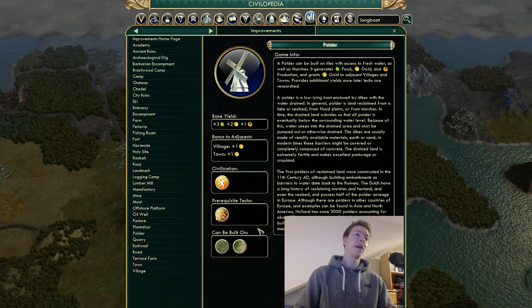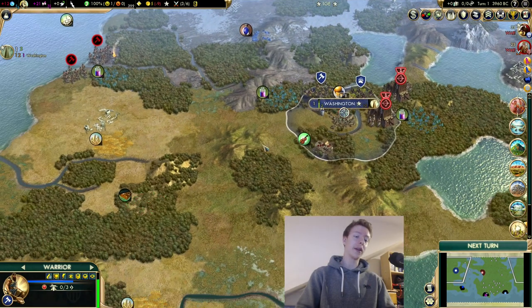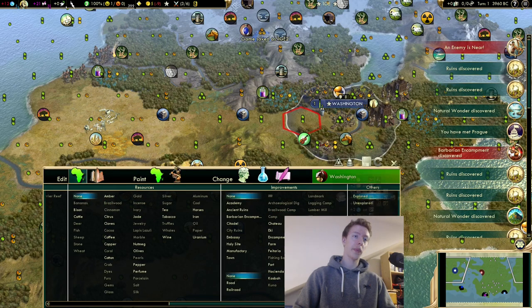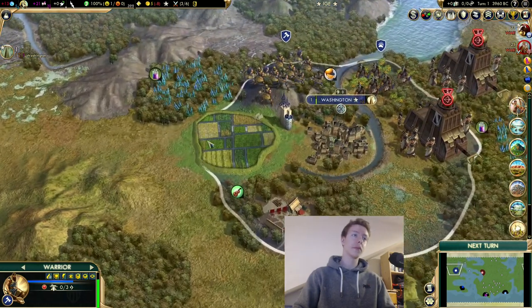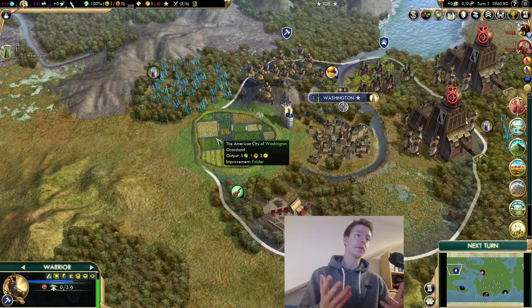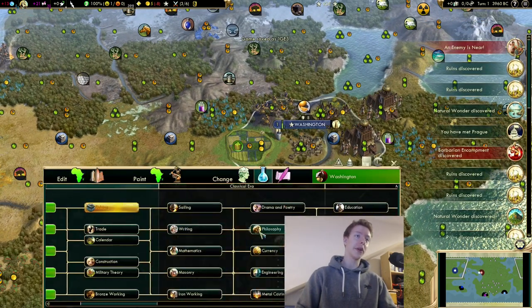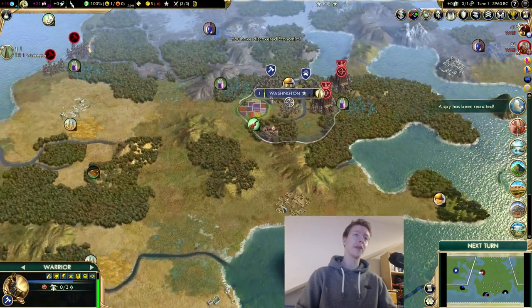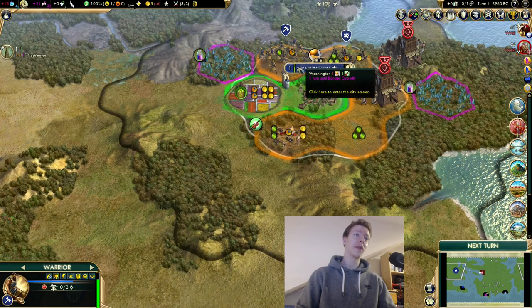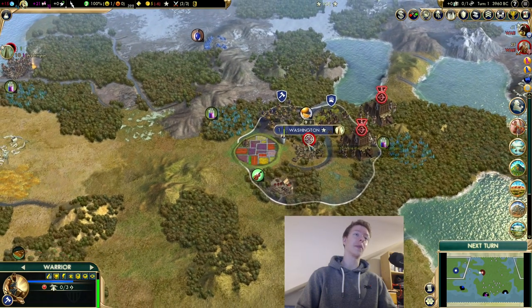The Polder is Netherlands' unique improvement — plus three food, two gold, and one production, with some bonus shields to adjacent tiles. It needs fresh water or marshes and doesn't destroy marshes, which is a nice bonus. It gains additional production and gold at Economics and culture at Chemistry. A pretty good unique improvement overall, and they look cool at Economics too.